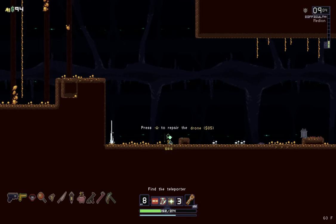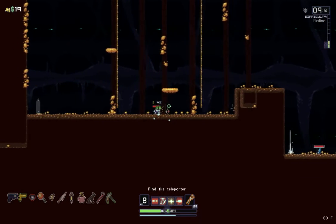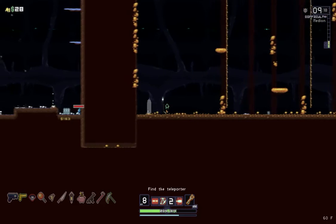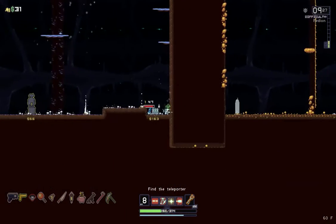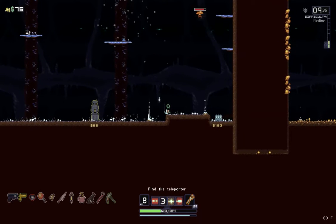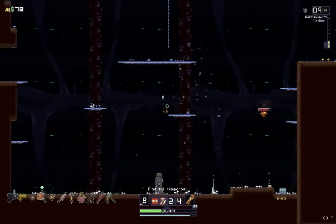Here we have another feature — a drone on the ground, this little wreck, which we can repair with the power of money, and it'll help us. This one I believe is a machine gun drone. And there we have our little drone helping us. Stack up in power as far as you can — make it to the final level and escape the crazy planet.